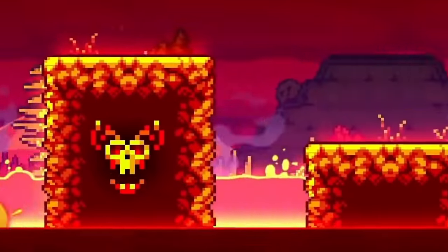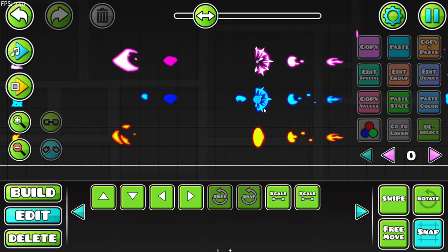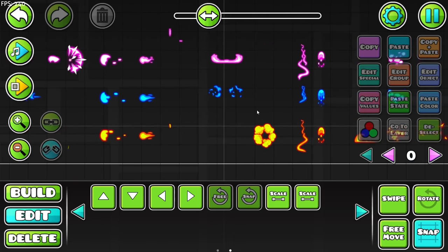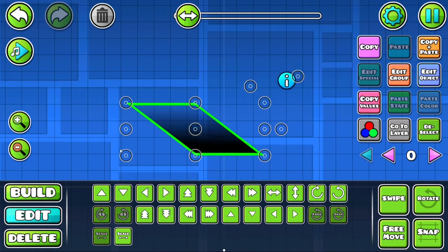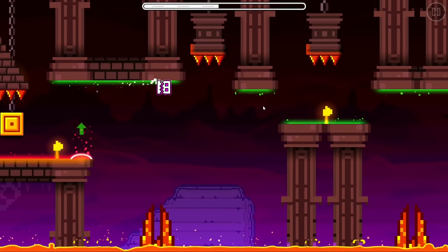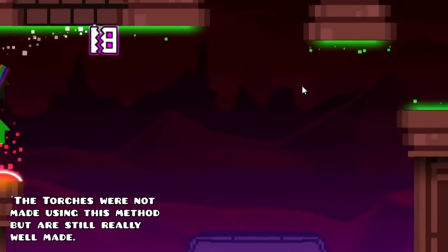As for the animations featured in the sneak peek, Shuggie made every single one from scratch using OBS on his second monitor with a transparent video file of all animated objects on top. Using a bunch of different objects along with the advanced scale controls, Shuggie recreated each frame of each animation. This includes every animation you see in the level, such as these explosions, these lightning beam things, and these torches.